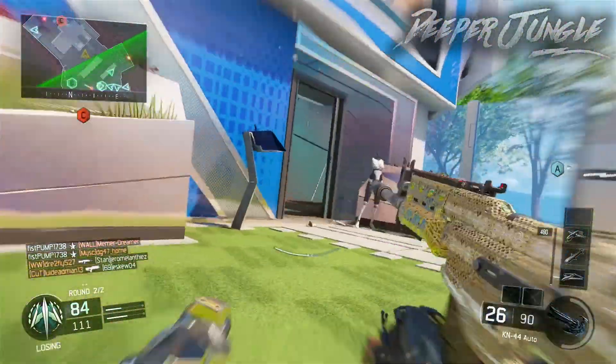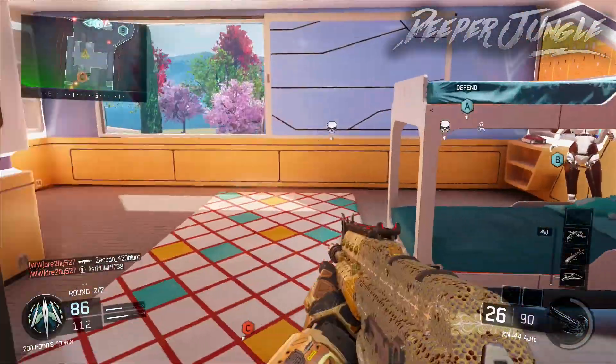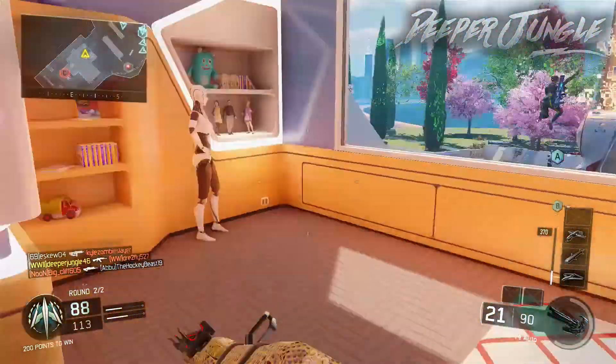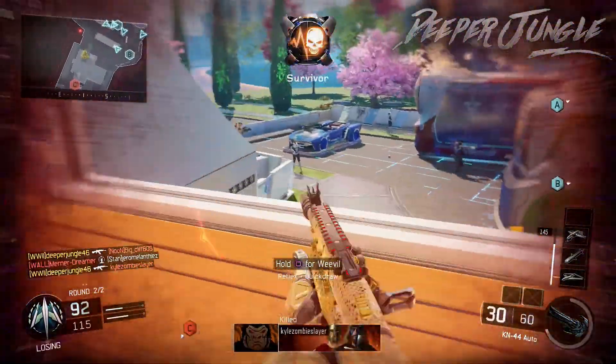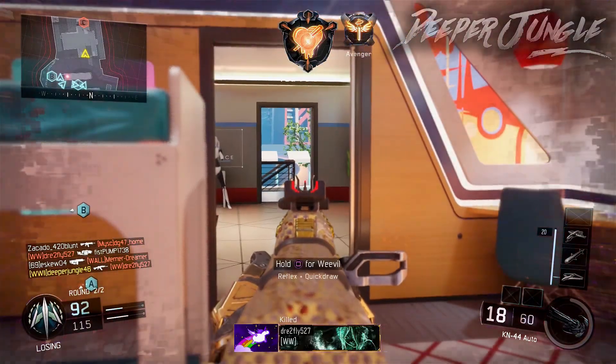The M1911 also looks like a really neat gun, so hopefully in a supply drop in the future I can get one of those. Also the PPSH, the Galil, and some other guns like that look really good. But the only thing that sucks when it comes to these supply drop guns is I'm never lucky with these things.